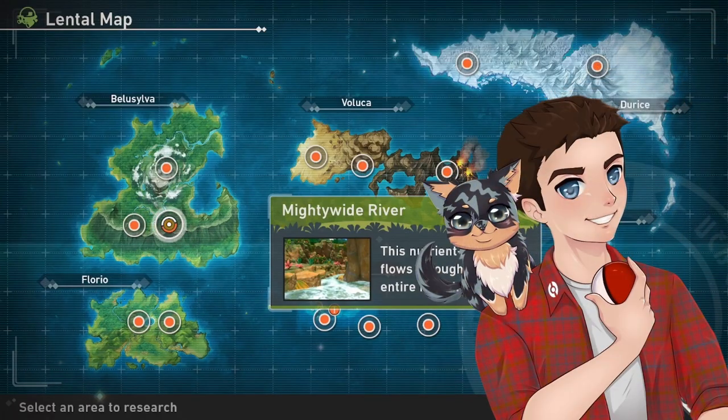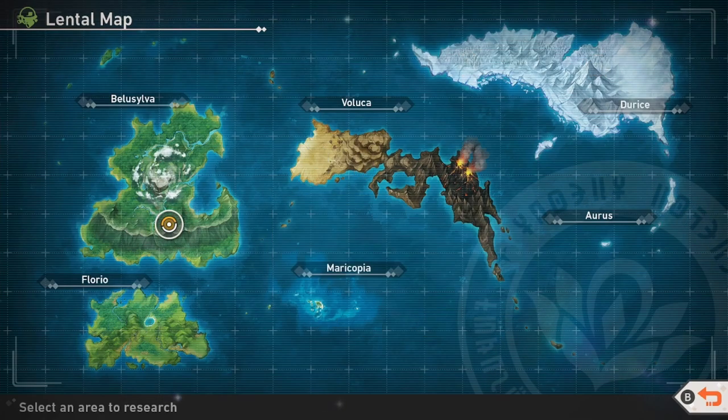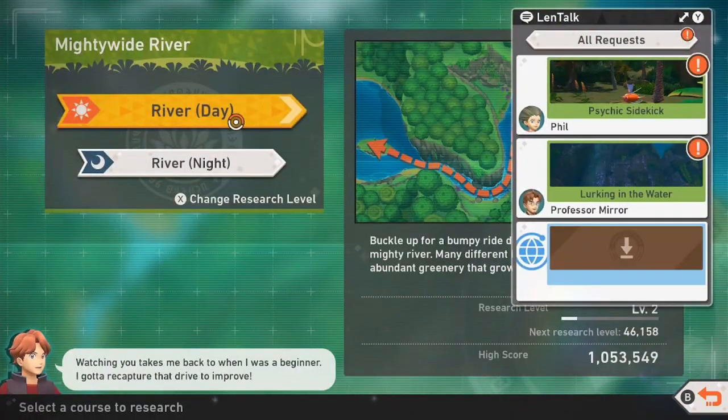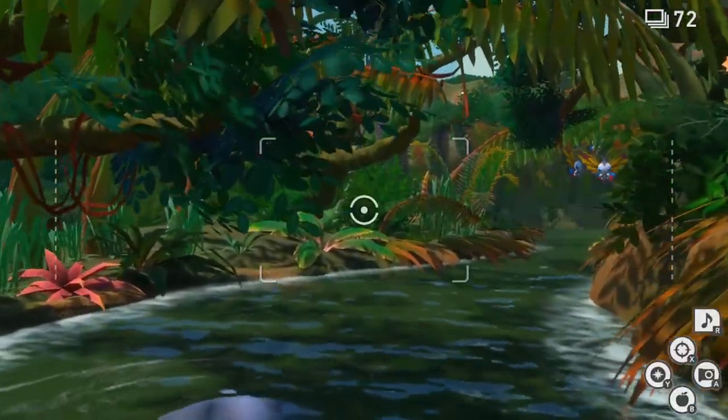Hello and welcome back. My name is Foss and I'm going to show you how to find Gyarados in the new Pokemon Snap DLC. The method I'm going to show you is going through research level 2 on the Mighty Wide River during the daytime. You should be able to find Gyarados on research level 2 or higher in this map.